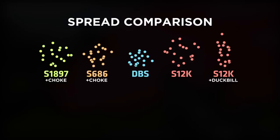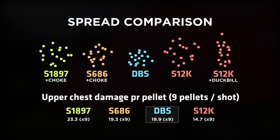Looking closer at how the gun performs: it has the tightest spread of all the shotguns, closest followed by the 686 and next after the pump action 1897, and the second highest damage per shot. A powerful shot like this will evaporate enemies when super close.